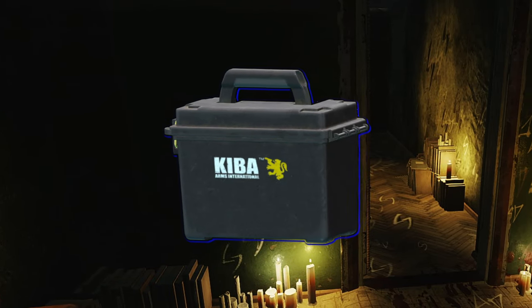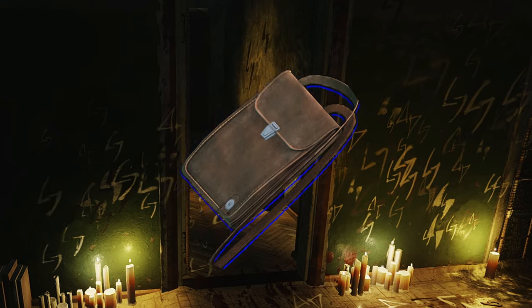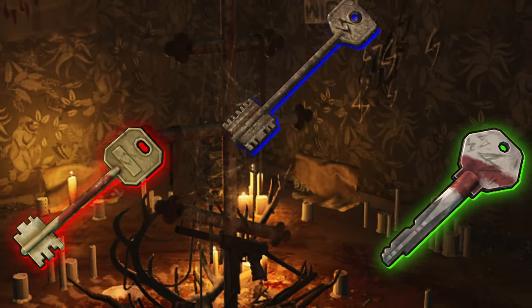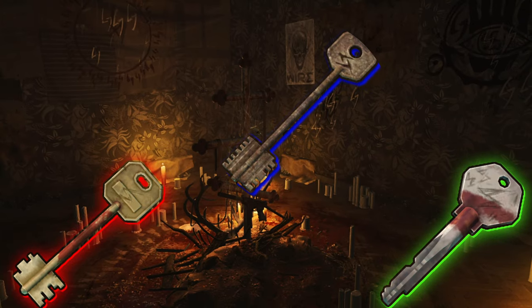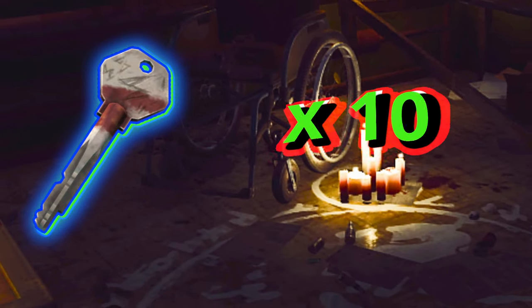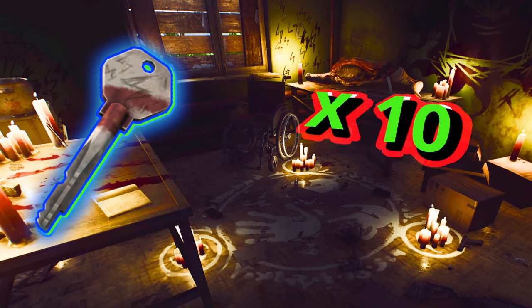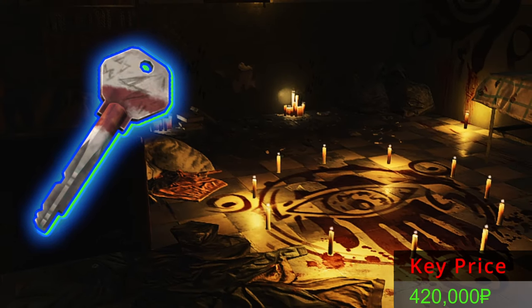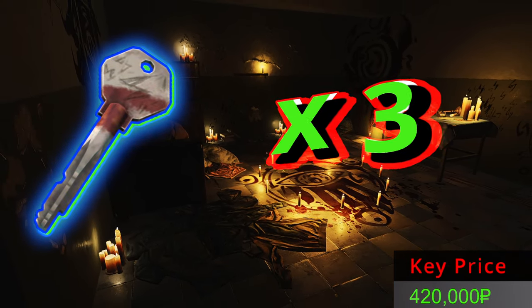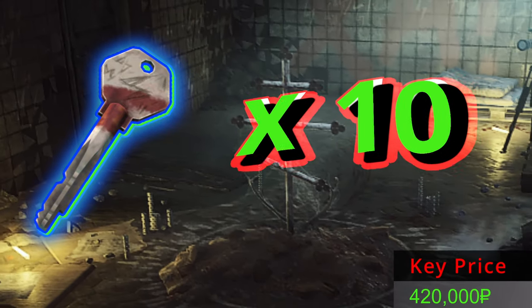Do you need an ammo case, an injector case, or even a document case? Then you should open a marked room because it contains all these cases and a lot more expensive items. In today's episode of March Friday we will open RBVO, hitting it 10 times and adding together all the money we find to answer the question: if the key costs 420k rubles, can we double, triple, or maybe hit a 10x? Stick around and we will find out together at the end of the video.